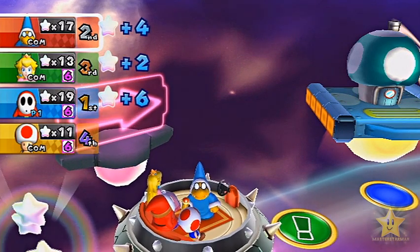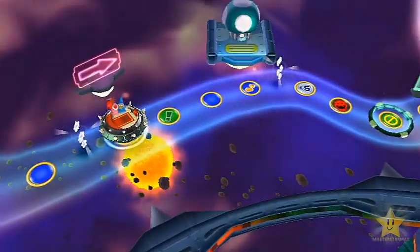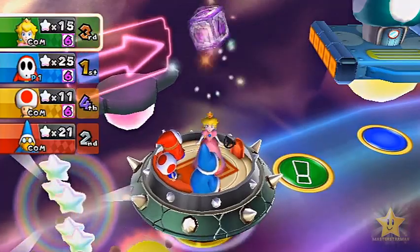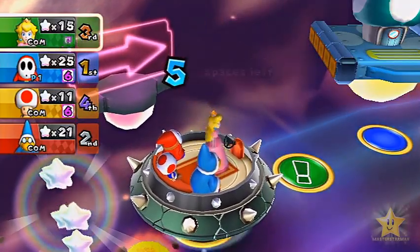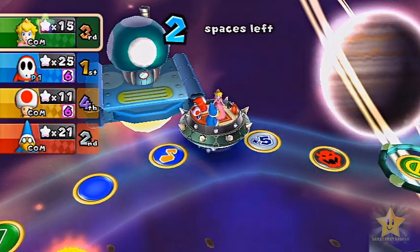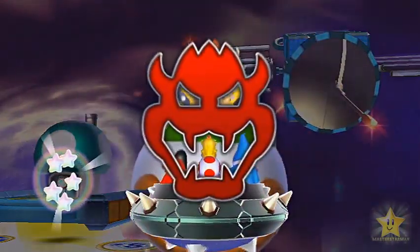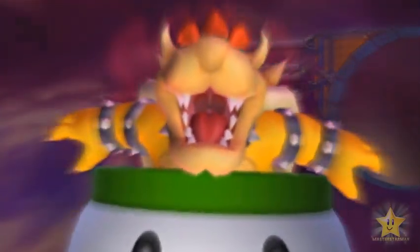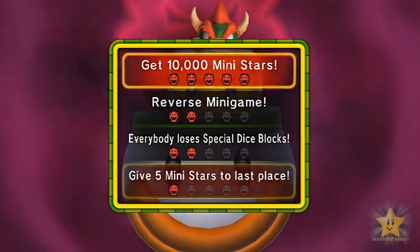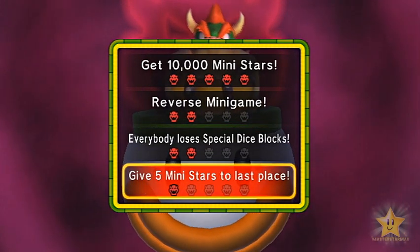Magikoopa also kind of made a profit, but Peach lost a little bit of hers, and she's gonna gain some. I think all the mini stars scattered around are always like a plus 5 or plus 10. Bowser Space — dang it. My 5 ministar last place — I'll just take that, I guess. Doesn't concern me in any way.